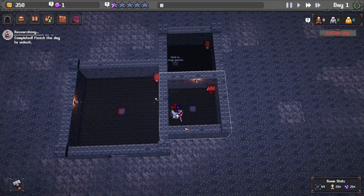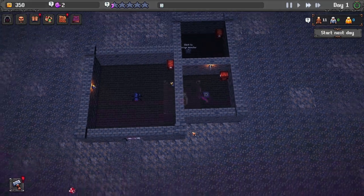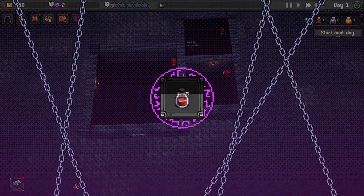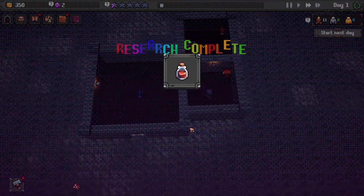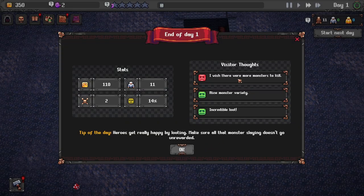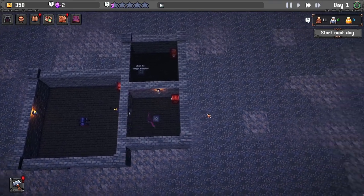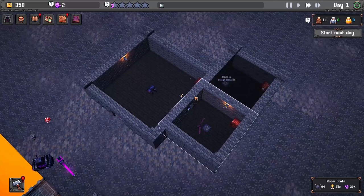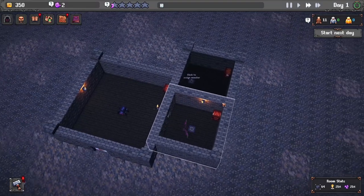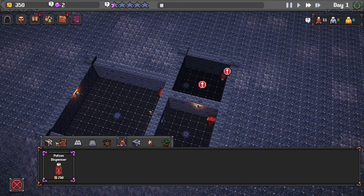Looking pretty good - he died so we gained some souls. Now we're going to offer them some healing potions. They give you a breakdown on how well you did, though I usually don't pay much attention to it. Now we've got the dispensers, but they're pretty expensive.